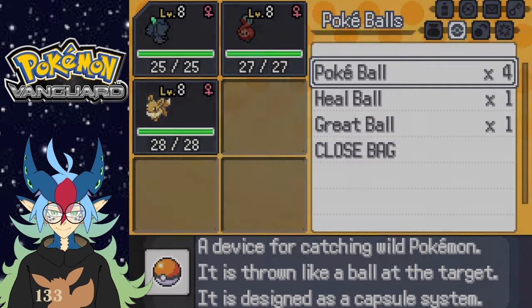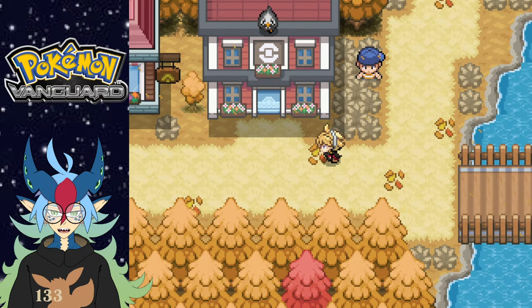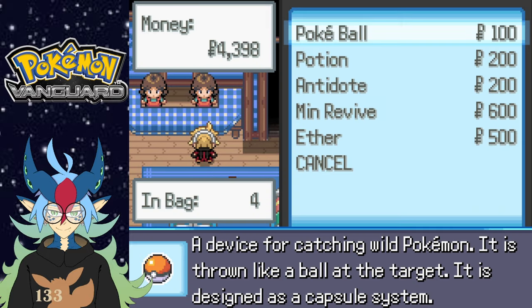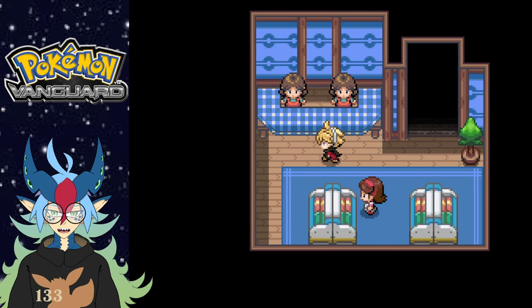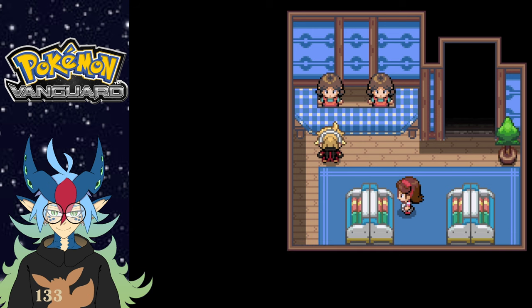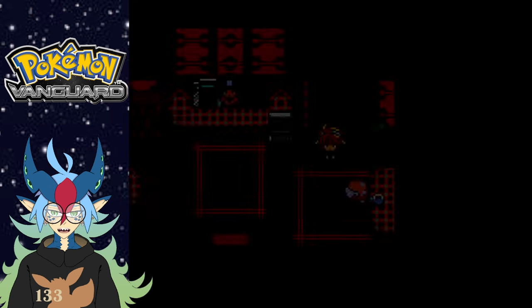I do — Pokeball, Great Ball, Heal Ball. Let me buy some more because I might just catch Cutie Fly, it's Fire and Fairy. That might be a really good combo for us. Let me pick up some more Pokeballs. I'll pick up ten — why not. Thank you for the Premier Ball. Whoa, whoa, whoa — I can get a Lucky Egg? I don't have enough Trainer Points. What the heck are Trainer Points — is that on my card? Nope, okay, let's get out of here.